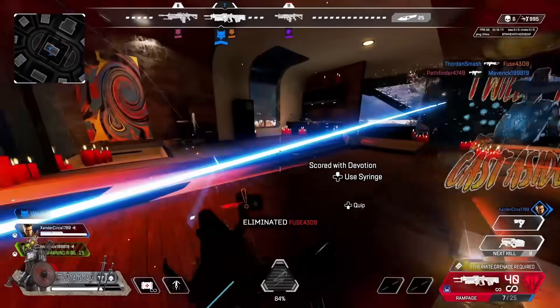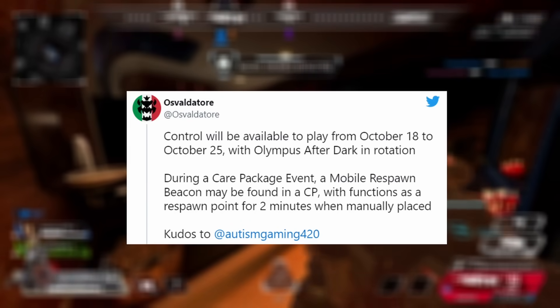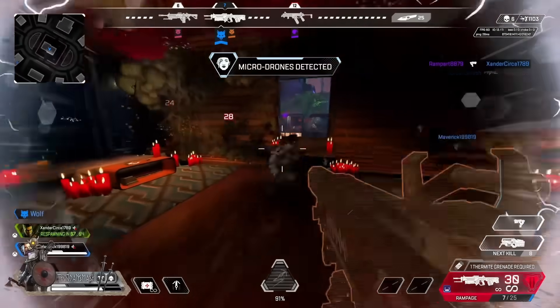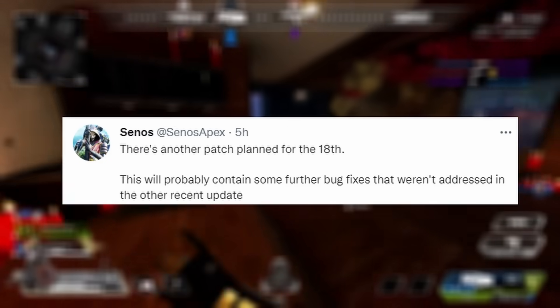There's also a new function with it, according to Oz, who let us know that during a care package event a mobile respawn beacon may be found in the care package, which functions as a respawn point for two minutes when manually placed. If you're holding B, this could be an absolute lifesaver and have your entire team spawn there very quickly.